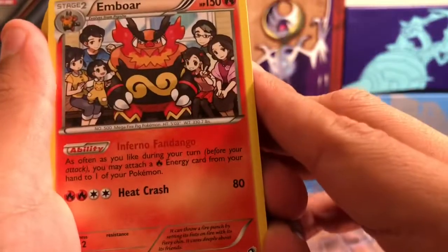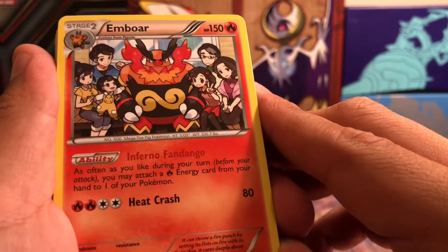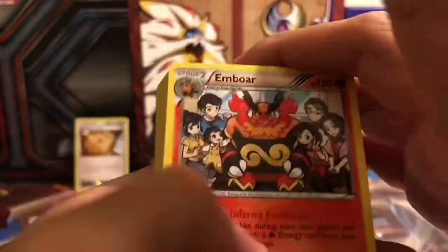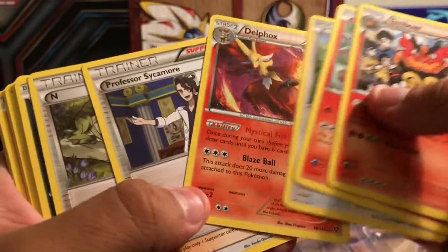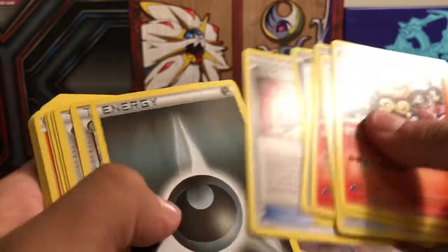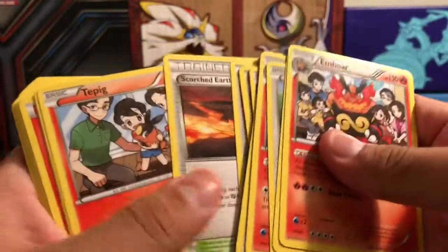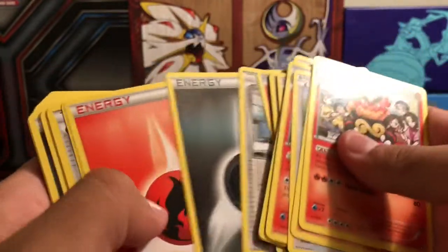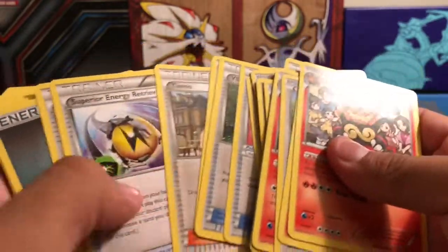Emboar — I'm not familiar with all of these, so this is going to include some cards I don't know. As often as you like during your turn, you may attach a fire energy card from your hand to one of your Pokemon — I'd forgotten that existed. Finnegan, Dunsparce, Delphox, Professor Sycamore, N, Zorua, Rare Candy, Dark Energy, Fisherman, Skarmory, Karen, Scorched Earth, Tate Pig, Bridgette — used to be a really good card — Dark Fire, Weakness Policy, Versus Seeker, Ultra Ball, Tyranitar Superior.